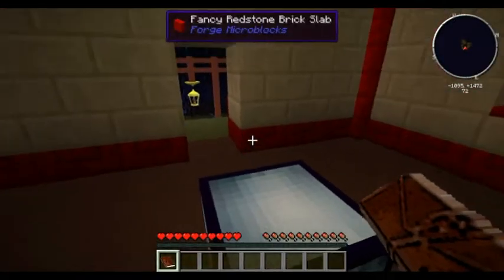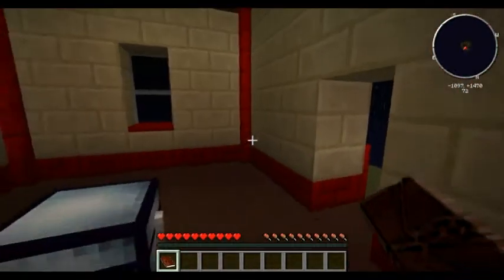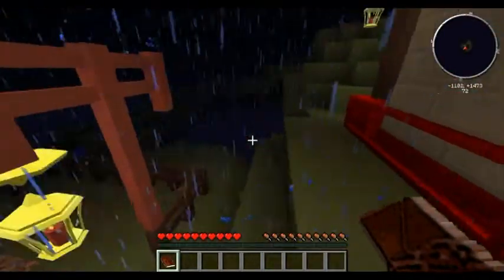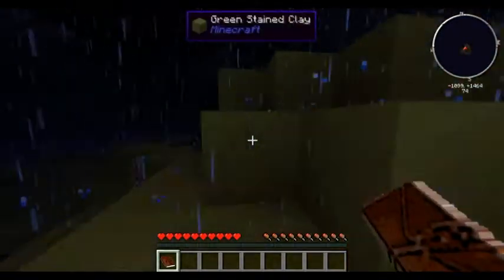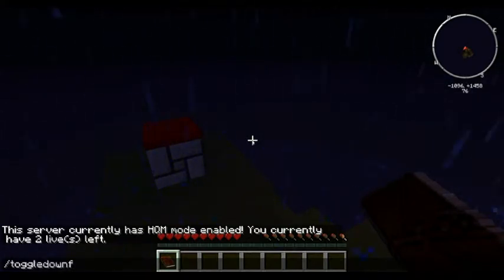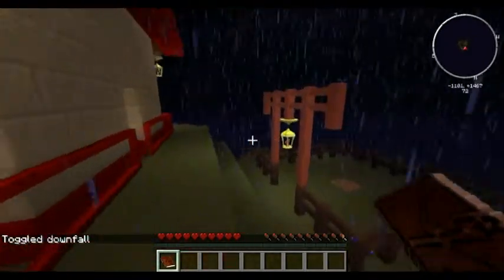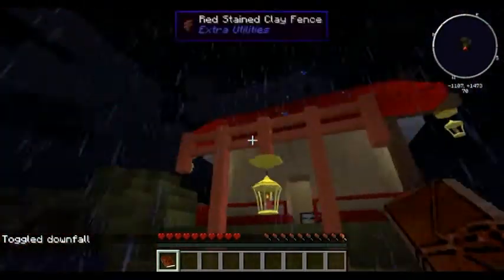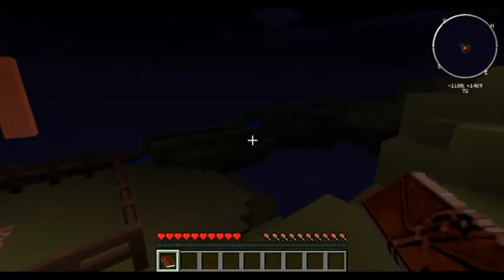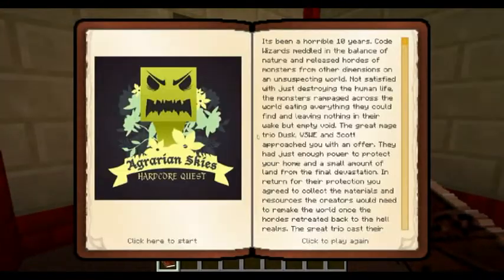Hello and welcome back to another video. This is not Minecraft builds, this is Agrarian Skies - a Minecraft modded survival. This is a map download that you can get for this modpack. You get this sort of starter house on this island. You can realize there's no dirt. This has got all the better base mods, and this is the quest book.